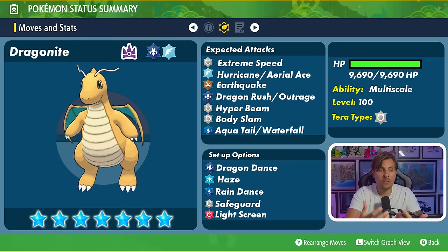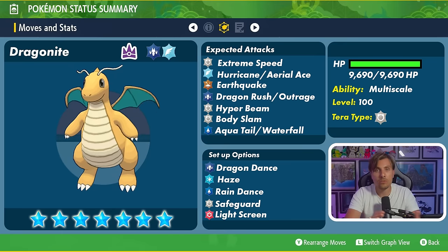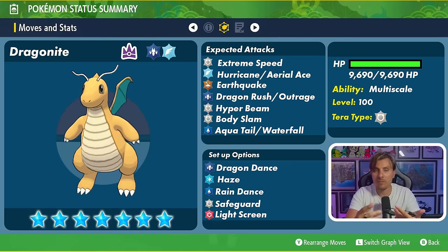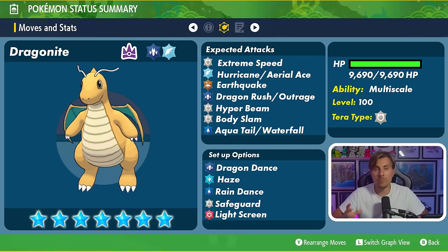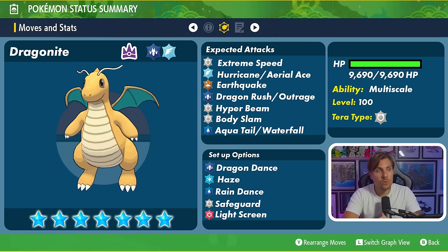Haze is something it might or might not have — it could slow your momentum down if you're setting up, though it would also wipe out Dragonite's own stat boosts, which maybe makes it less likely. Rain Dance we've already discussed for Hurricane and Water-type coverage. Light Screen makes a lot of sense, as we saw it on the 6-star Dragonite, giving it protection against special attacks. I think this is broadly what we're likely to see, and it'll be a much easier raid if Dragonite doesn't have Hurricane.